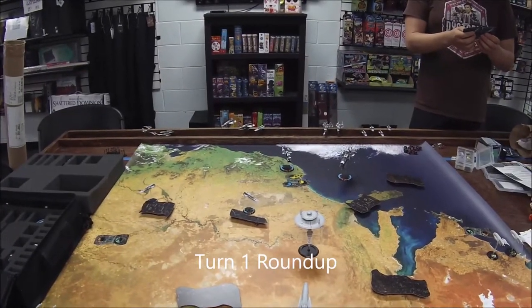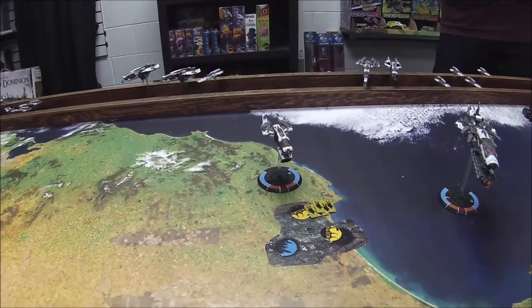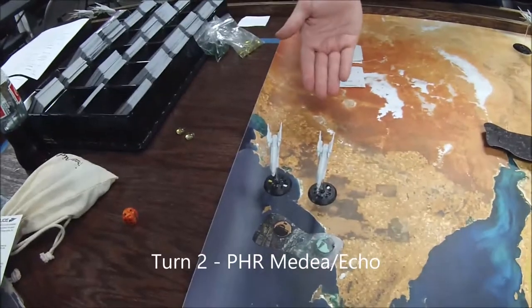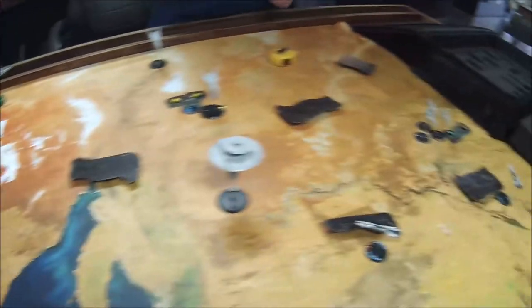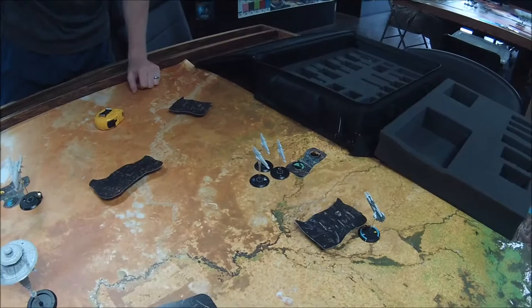Turn one roundup phase — not too much going on. The main thing of note is that Tony's San Francisco dropped a whole bunch of troops down into the industrial sector. I activated my Medeas and Echoes: the Medeas went down into atmosphere on standard orders, losing their spikes. The Echoes took standard orders, went forward almost a full twelve inches, dropped into atmosphere, and they're just chilling for a ride.